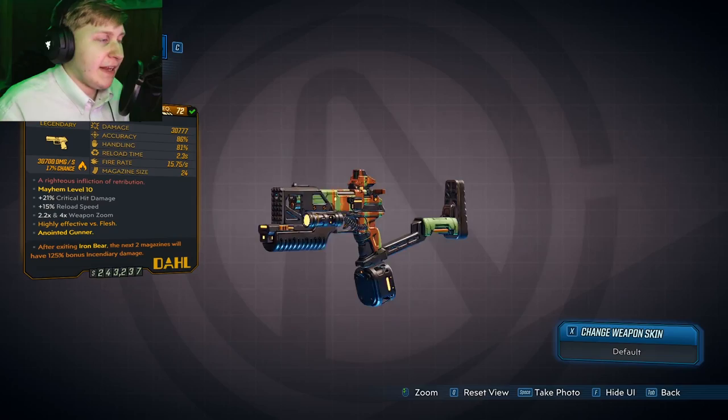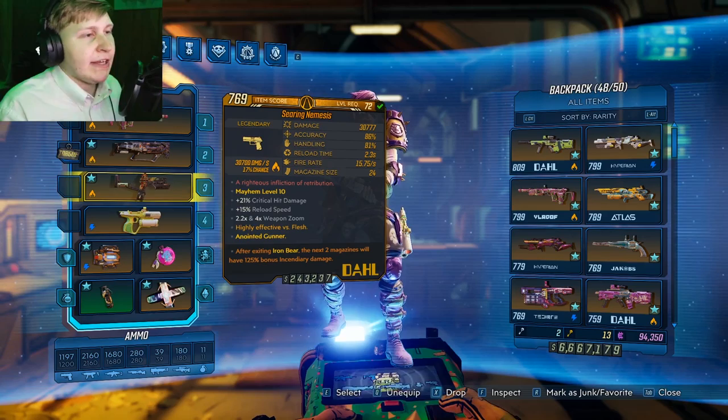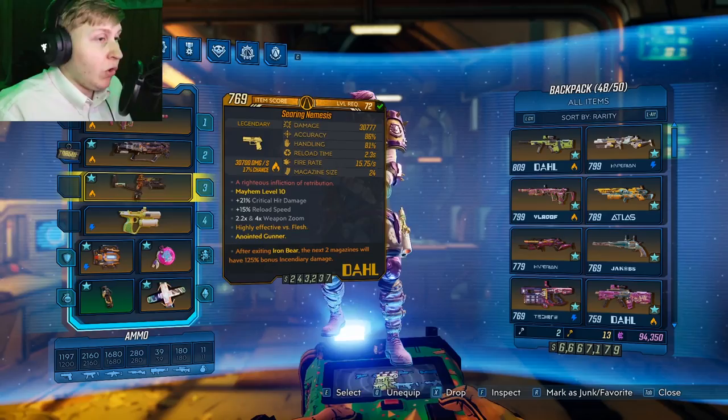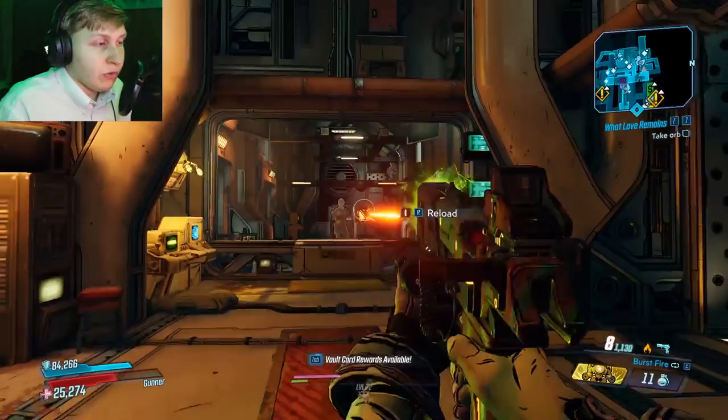Now we're at Sanctuary so we can test every single weapon. Let's talk about the Nemesis first. It's a very good Dahl pistol with a max damage of 30k, and it can only come in two elements — fire and corrosive — which is a bit peculiar. This gun has been buffed twice in the past: once for 60% more and another time for 37.5% more. It can only come in three-round burst or semi-auto — as you see right here, that's the burst fire shooting three bullets in a row.